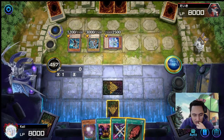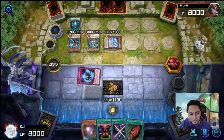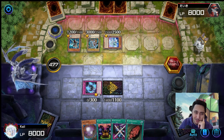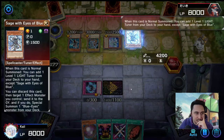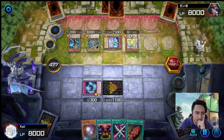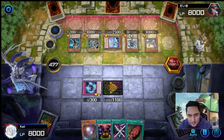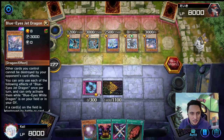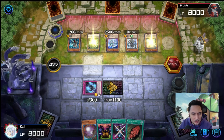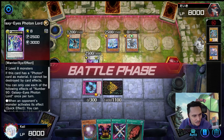We're gonna play Mystic Tomato to stall and then Heavy Storm — that's a waste of Heavy Storm since I'm just gonna put it in defense position anyway. He's probably looking at this and thinking I'm playing Phantom Knights, only if he knew. Sage with Eyes of Blue, White Stone of Ancients — I should make a Blue-Eyes deck soon. He summoned Blue-Eyes White Dragon — 3000 attack. Blue-Eyes White Dragon again — 3000. Oh god. And number 90 Galaxy-Eyes Photon Lord — okay, battle phase.